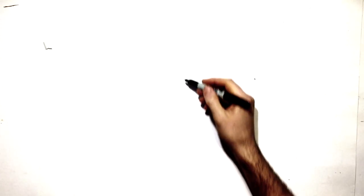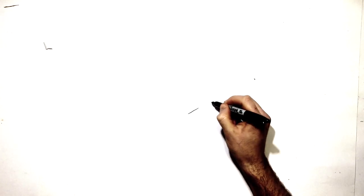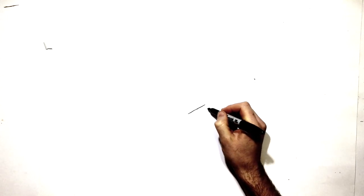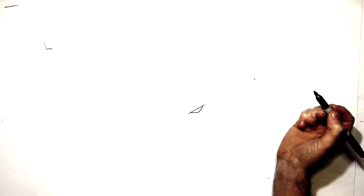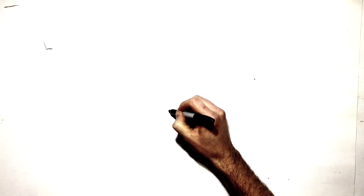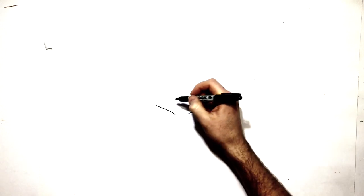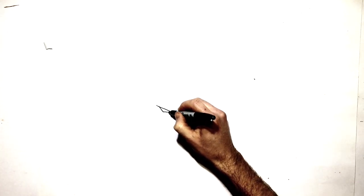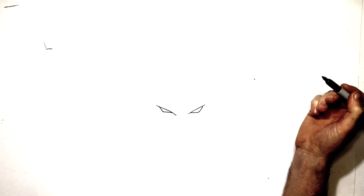We're going to start with his eyes. Find about the middle of your page, and just start with a simple line, up like this. Then the eye, very simple, in under there — just go across like that. Then come over and do the other line for the top of the eyebrow on the other side, so we curve it up. Then we have his eye in under there — it's just a diagonal line down and then it comes across like that.